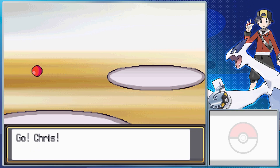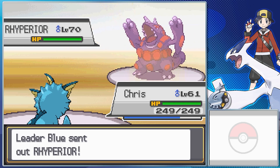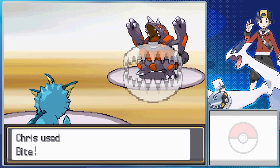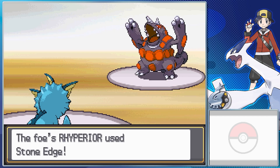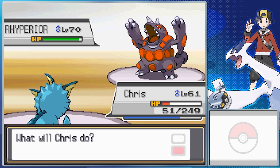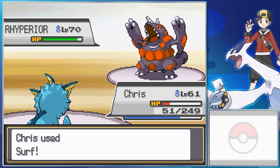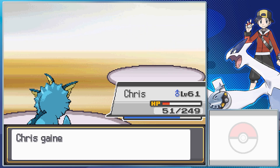This Rhyperior has Solid Rock for its ability — Solid Rock powers down super effective moves used on it by 25%. Megahorn, Stone Edge, Thunder Fang, and Earthquake. Rhyperior evolves from Rhydon when you trade it while holding the Protector item. It's a Rock Ground type still, so it's weak to Fighting, Ground, Steel, Water, Grass, and Ice — Water and Grass are four times weaknesses. But it's got really high HP, really high Physical Attack, and really high Physical Defense — this thing is a physical tank. If you just breathe on it lightly with a Water move, it's probably gonna fall pretty quickly. It has some good one-hit KO moves as well.